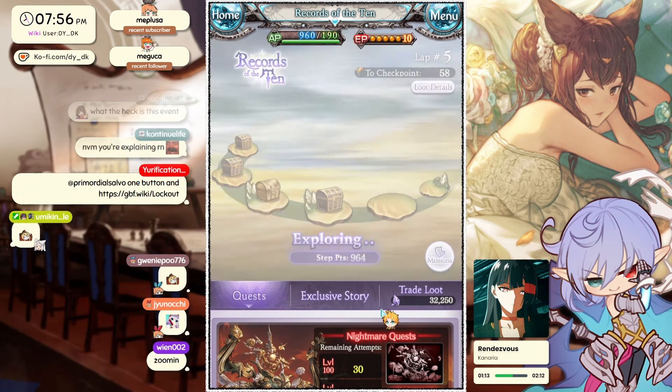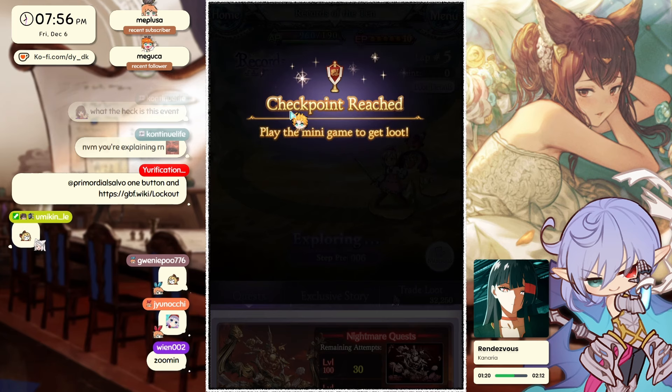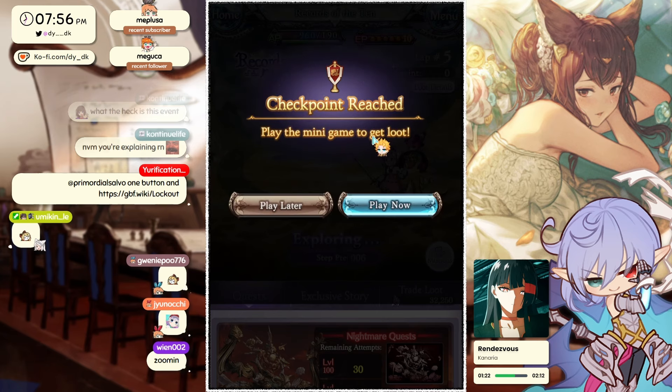I'll show you what happens. I have a team here — just my water guild war EX Plus team — and I OTK it. Once you do, you'll find that you get 12 points, and with these points we'll walk around the lap.